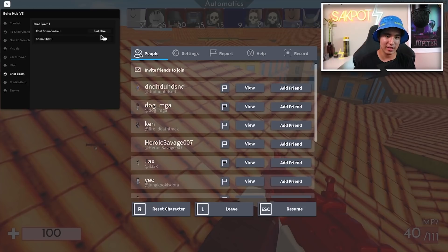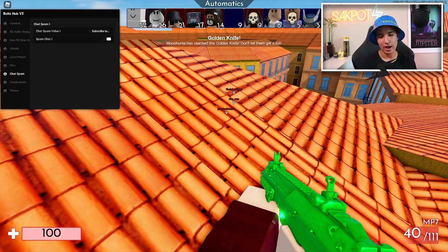Let's move on to the next section, which is chat spam. We're going to put in something — 'Subscribe to Sockpot' — put it in caps, then turn on chat spam, and now it will start spamming in chat.